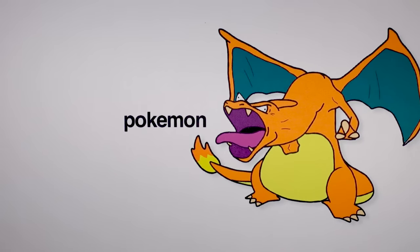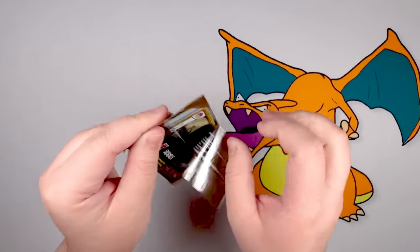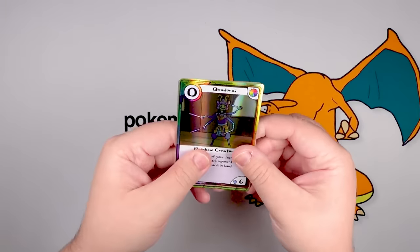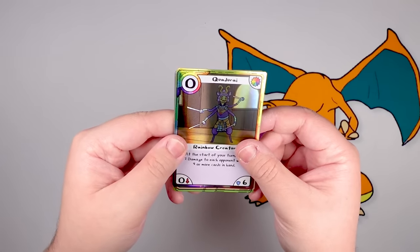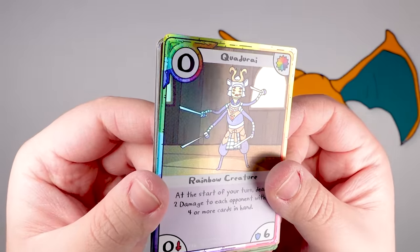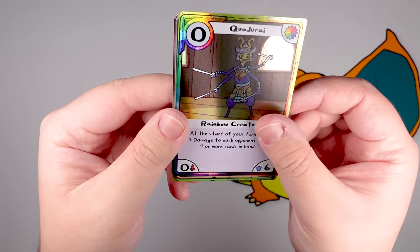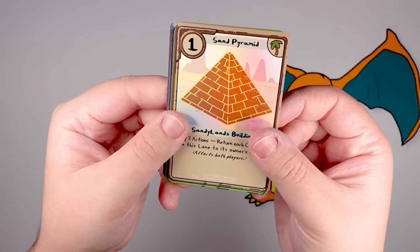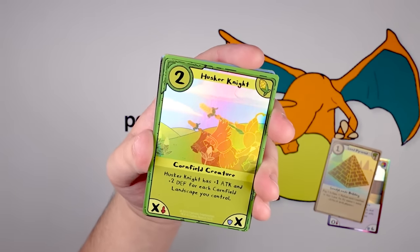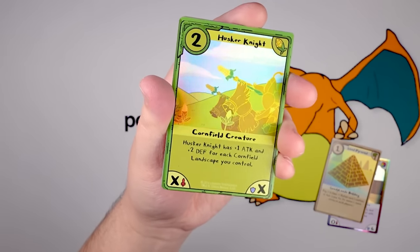No Adventure Time characters, but they are for use in a game that is canon to the Adventure Time universe. It's a weird little piece of Adventure Time canon that became real. I've maybe opened six packs of this set before and I never actually played the game. We got Quadurai — is that how you say that? The holo's barely even shown up on screen. Rainbow Creature: 'At the start of your turn, deal two damage to each opponent with four or more cards in their hand.' Sand Pyramid is our second foil and Husker Knight as our third — those classic Adventure Time grassy hills. There was a lot of corn in Card Wars.